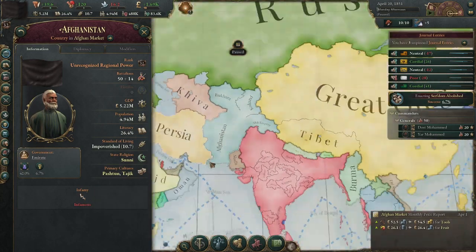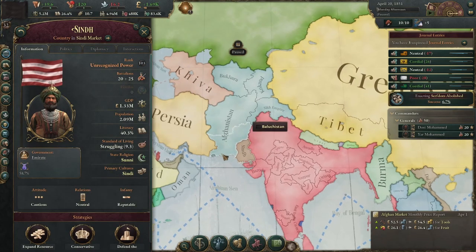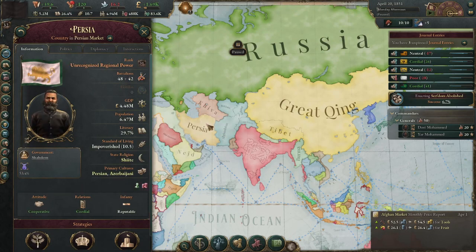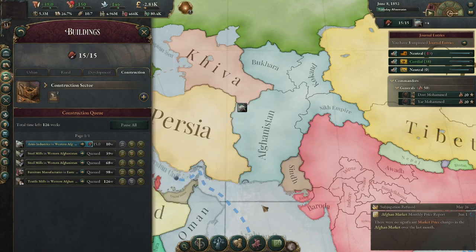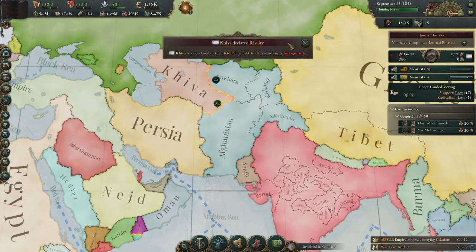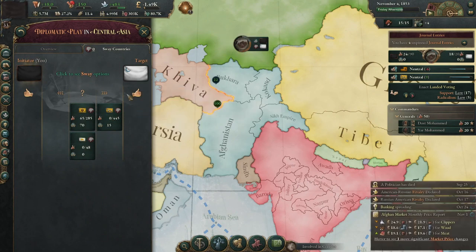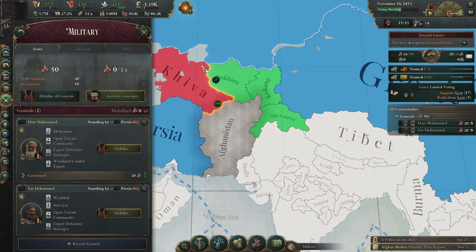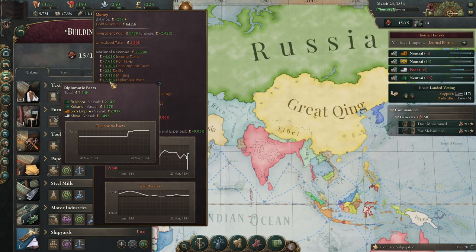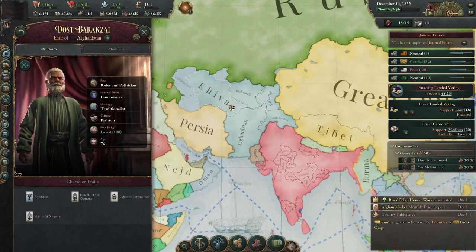Our infamy is getting a little high, so I'm going to stop conquering stuff for a while. There's nothing really left to conquer nearby anyway. Serfdom has finally been abolished. I'm going to take a bit of a gamble and try to go for steel mills a little early. Khiva is the last neighbor I need to conquer before my other neighbors do. The Chinese might side with them, but I have better troops, and Russia is mobilizing so they're unlikely to join. Khiva backs down. We are currently making 7,000 in diplomatic pacts from all our vassals.